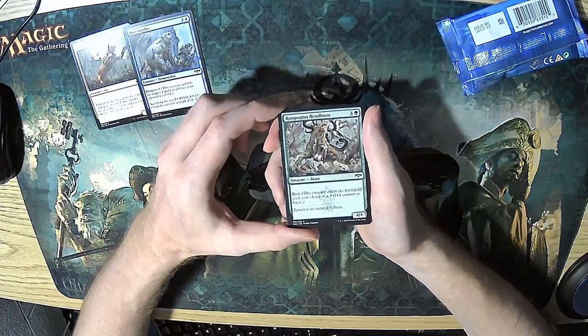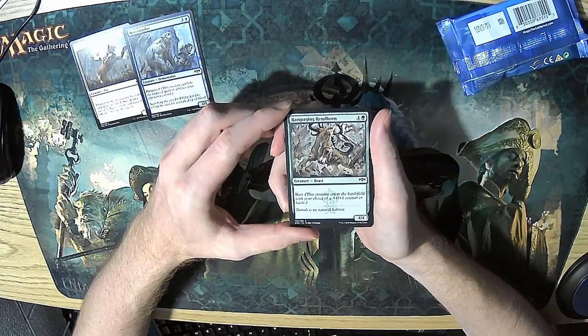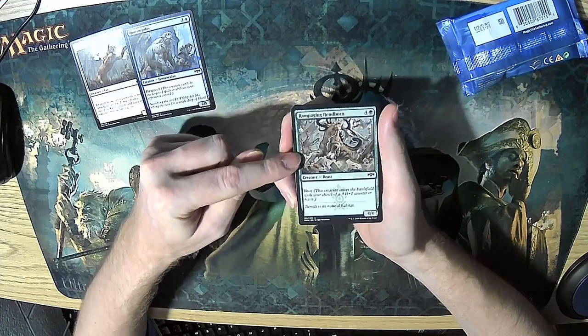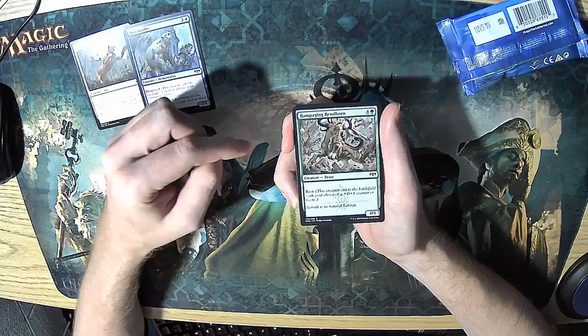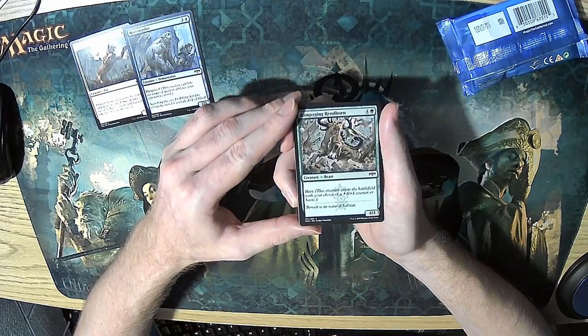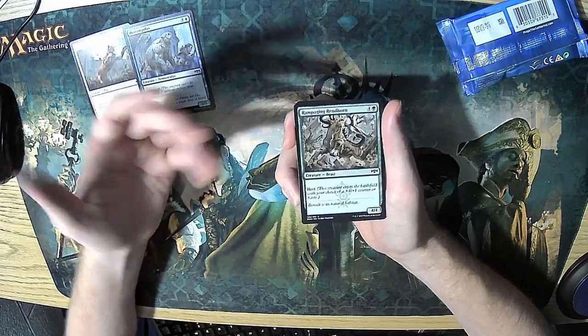Next up we have Rampaging Rendhorn — a 4/4 with riot for five. That means this can either be a 5/5 for five or a 4/4 haste for five. Either of those options are actually pretty decent, which made this a good card.